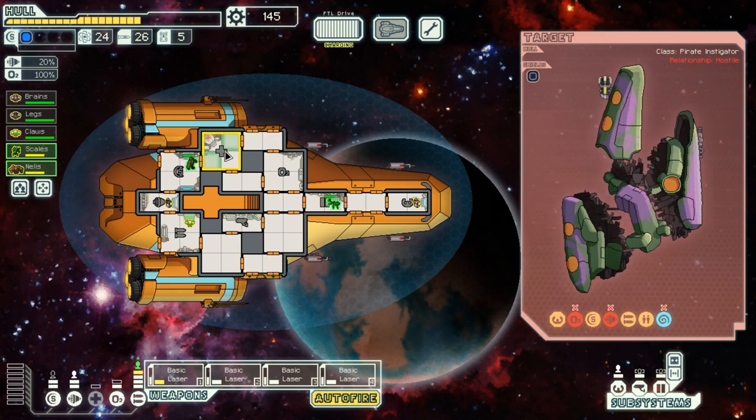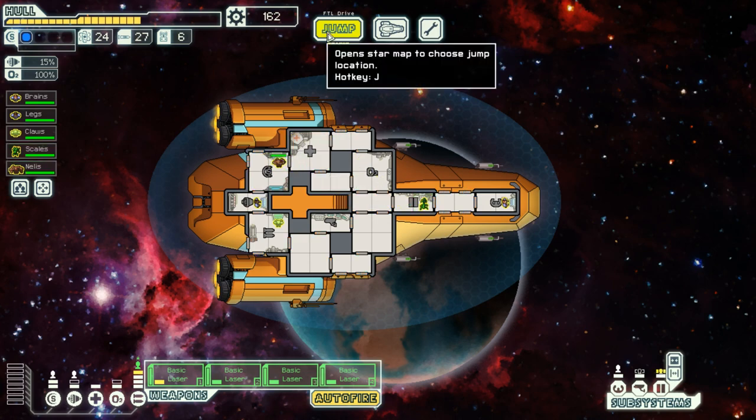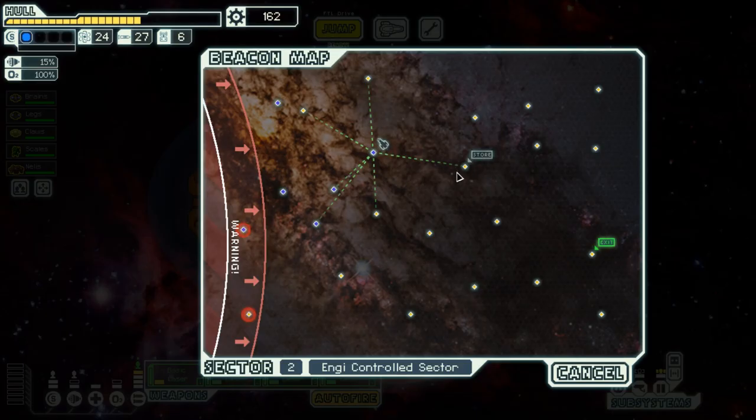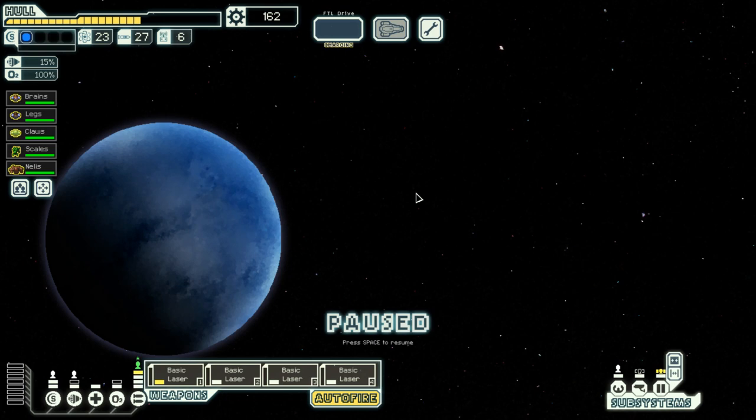Let's get our crew healed up a little bit, grab everything from the exploding ship, and be on my merry way. Scales has healed up, as did Niels. Now I'm ready. There's a store nearby — that is wonderful, I'll definitely visit it. Just not yet — I want to get more scrap before I do.